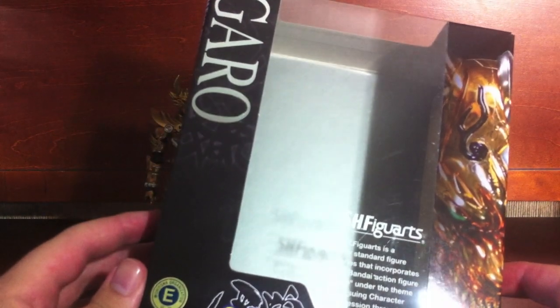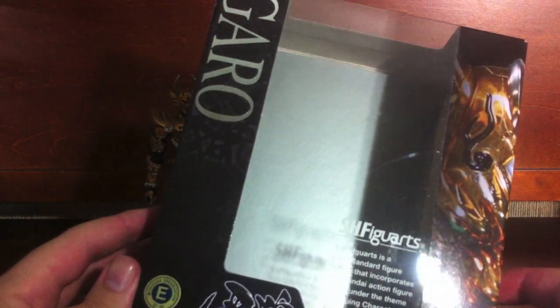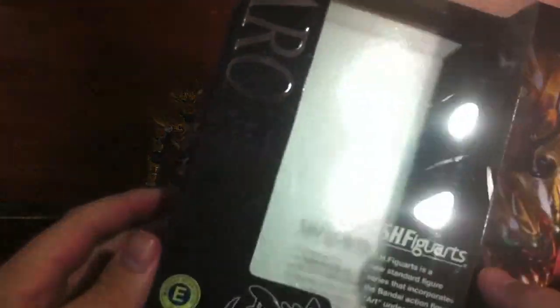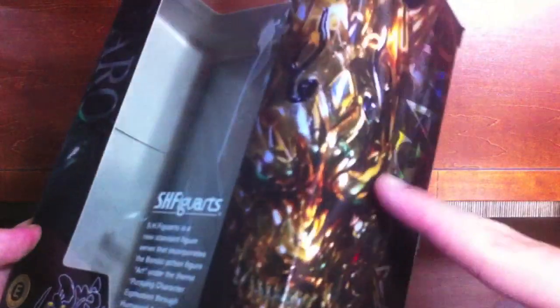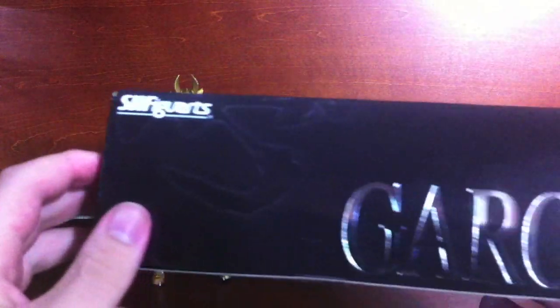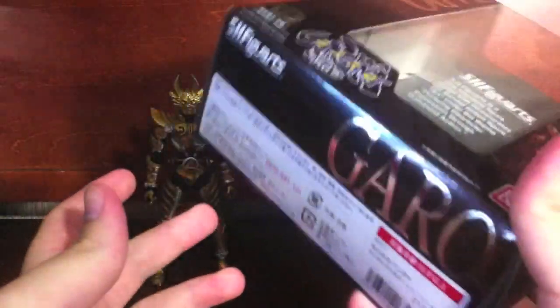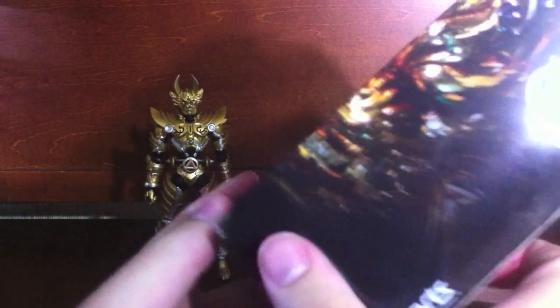Garo is here, he's pretty cool. I got him from HLJ's sale — he was 30% off, which was a little bit better than everywhere else, considering AmiAmi was only about 15% off. The box is done in black with his helmet right here, which is really awesome looking. The Garo logo for the show is on the side and top and bottom — all shiny everywhere.